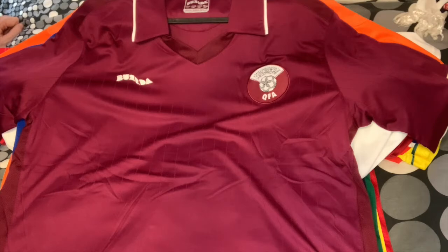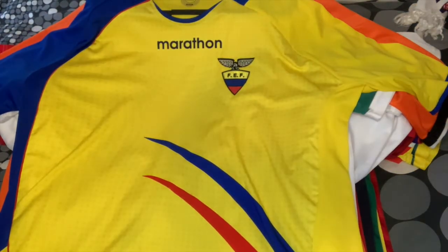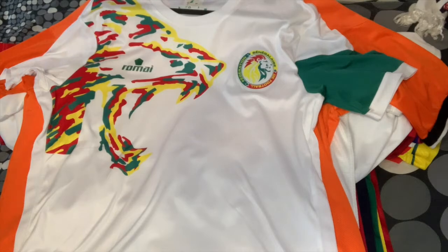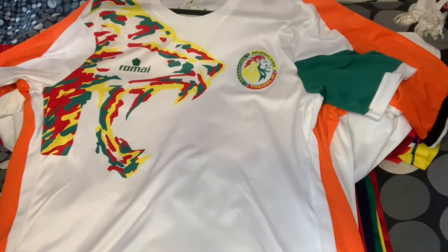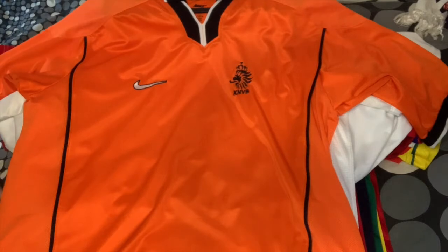We start in Group A with the newly acquired Qatar 2008 home jersey by Burda - my only Burda jersey. Then we have the 2006 Ecuador home jersey by Marathon, and the 2017 Senegal home jersey by Puma - probably the most spectacular Senegal jersey there ever was. For those three I didn't have a choice, but for the Netherlands I was spoiled for choice.